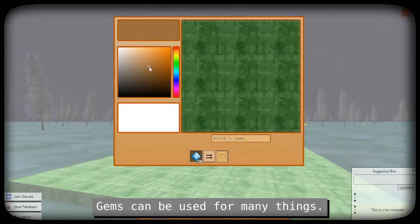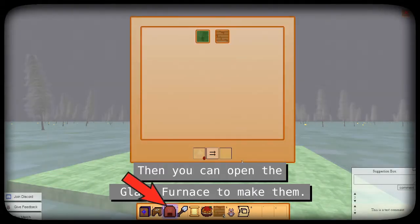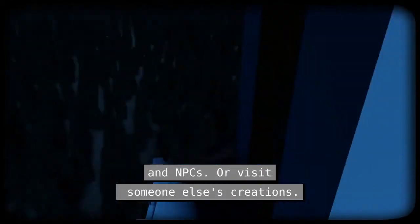Gems can be used for many things. For example, exit the scroll and open the glass workbench. You can design cubes here, then open the glass furnace to make them. Create a beautiful village with puzzles, spells, quests, and NPCs.